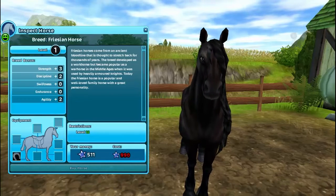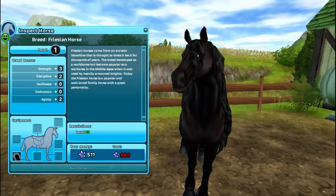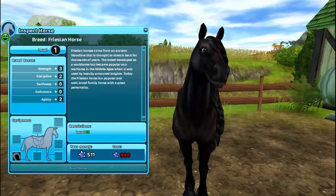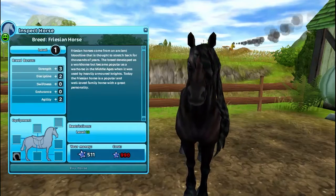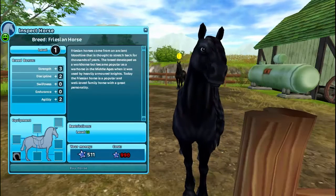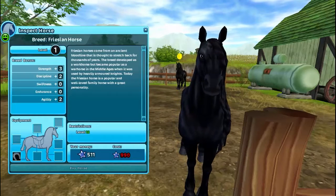The next Frisian is just a black one — he's just black and doesn't really have any particular highlights, just a normal Frisian. I have that one and then there's also this navy one, which is the one I have. They're all the same price and there's nothing too different about them except for their colour.